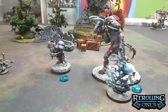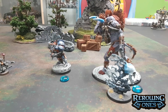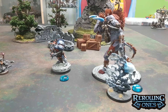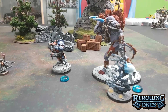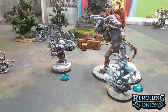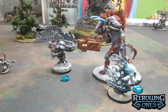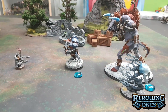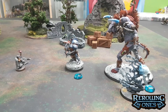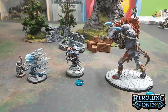Most endless spells are static, but some that do move are called predatory endless spells. They get to be moved by the player who goes second in each battle round. Specifically, predatory endless spells are moved at the start of each battle round, after players determine who has the first turn but before the turn begins — players alternate picking predatory endless spells to move, starting with the player who has the second turn. So Dylan cast this spell at the end of the first battle round, I lost the roll-off, he chose to go first — that gives me the opportunity to turn it right around and put it within an inch of his wizard. Tides have turned!